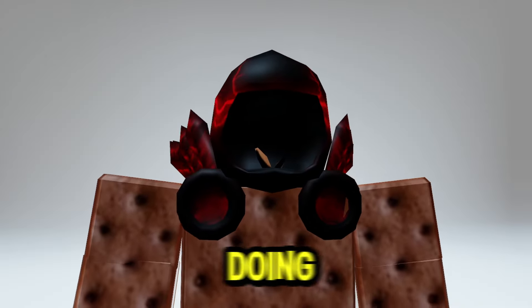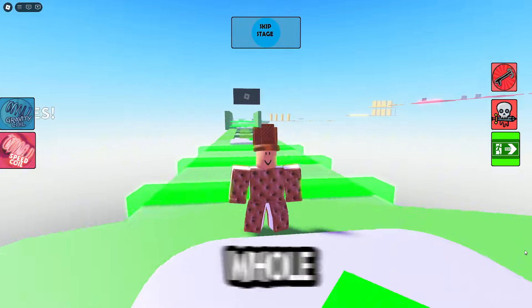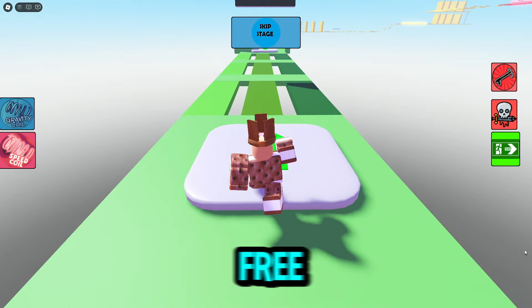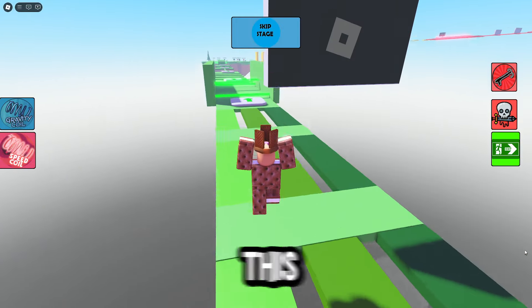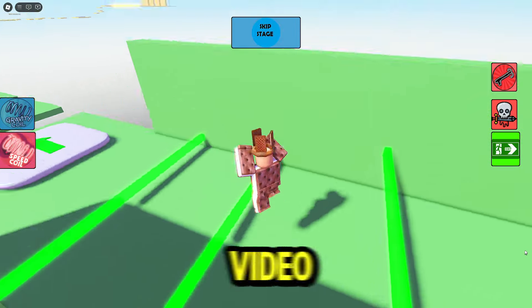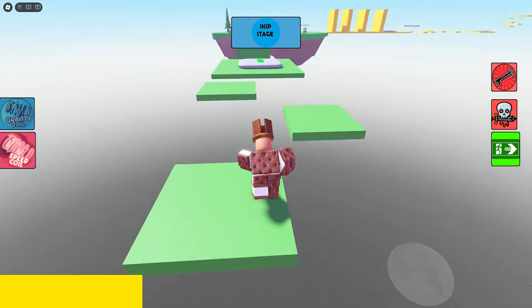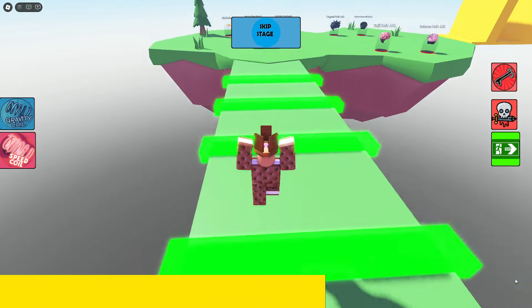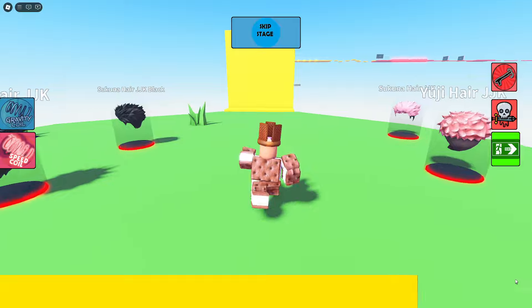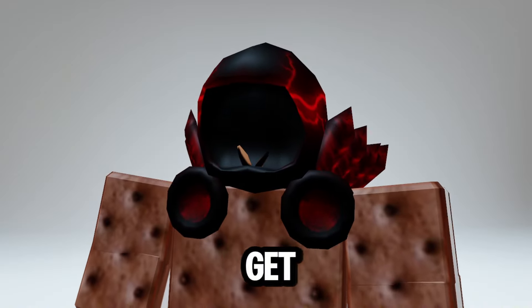Do you want to get this free Roblox Dominus by doing an obby? Let me show you how to get this for free. Search and join the experience OBBY for UGC. All you need to do is complete the whole obby, and at the end you can have a chance to get the free Dominus. Beware of fake or scam games since most of these types are fake, but today I'm going to try this to see if it's real. You're going to get the Red Lightning Dominus for free.